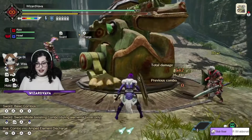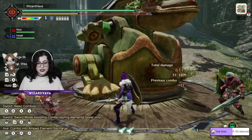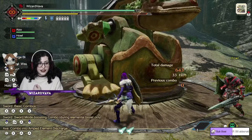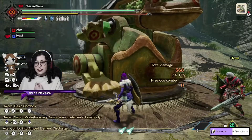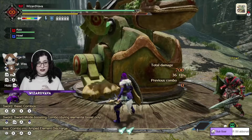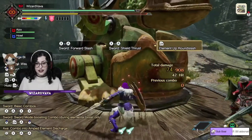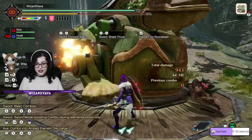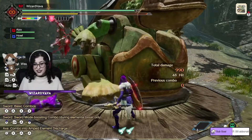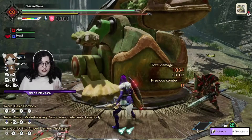Then you have to do X plus A like three times, and when you see the animation like the sword on the back charging, you have to really quickly press ZR. Now you have the shield charged.